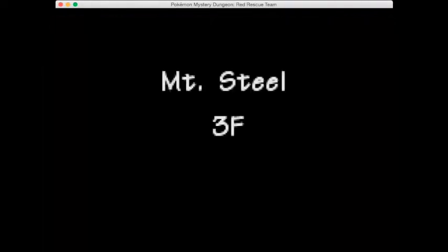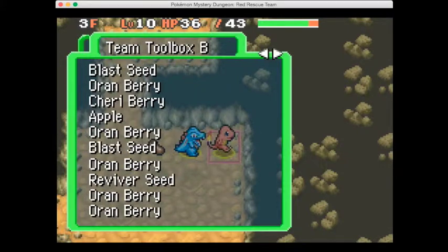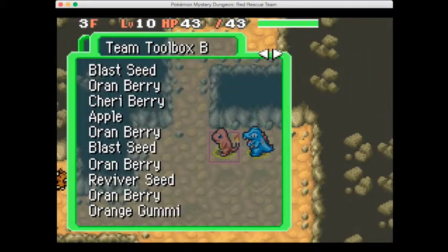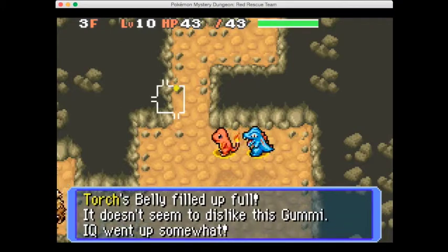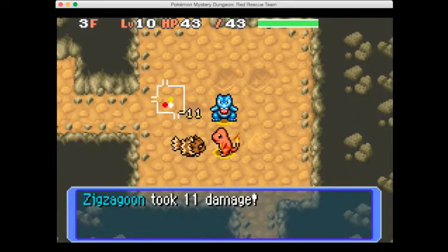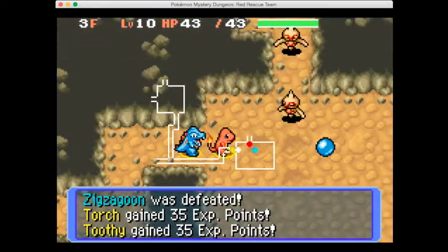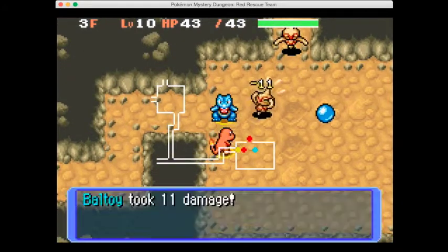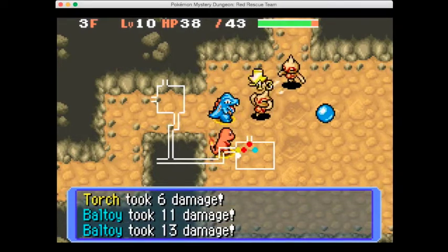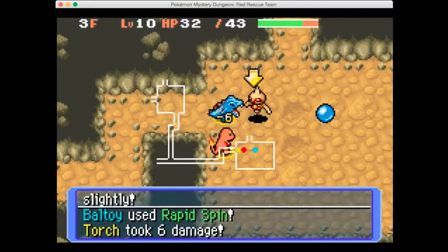I should pay a bit more attention to the words in this game rather than just wanting to rush through. Look, another orange gummy! Let's eat the orange berry to make room and pick up the orange gummy and eat it. Our IQ went up a little which is always handy - we like to be an intelligent Charmander. Continue on and get some more experience from these Beltway along the way.